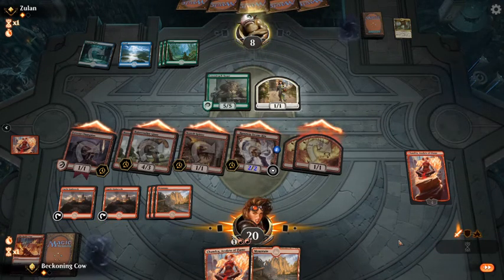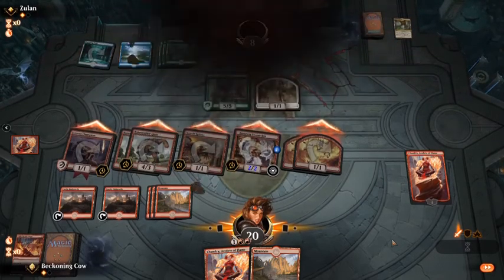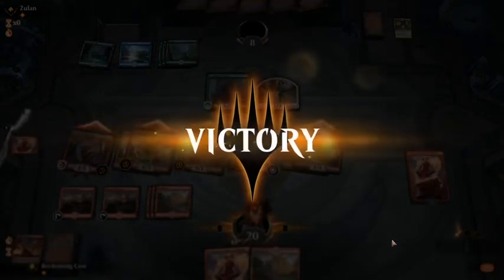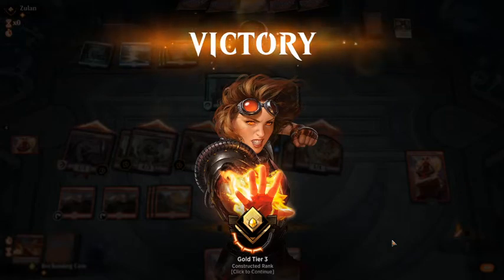Chandra comes down to create two more tokens, and I'll be able to buff up everything — I'd only need four things to go through and I've got four or seven. He'd have to play three creatures to stop what's about to happen. Next turn blockers — and he concedes. There we go — I managed to win that game.